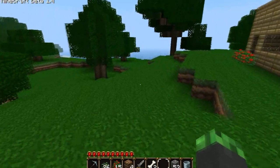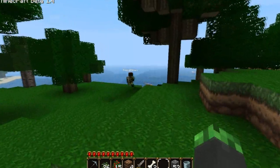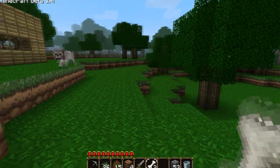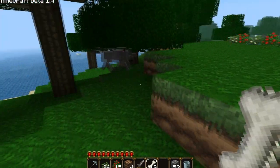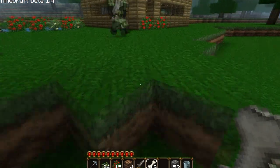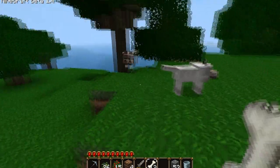I wonder if we bring our wolves over to each other, what they'll do. Come on wolfie, let's go. Let's go up next to our house. Mine's going to be called Wolfie. Mine's going to be called Cuscanuta.